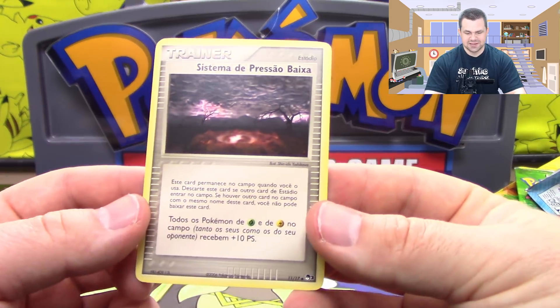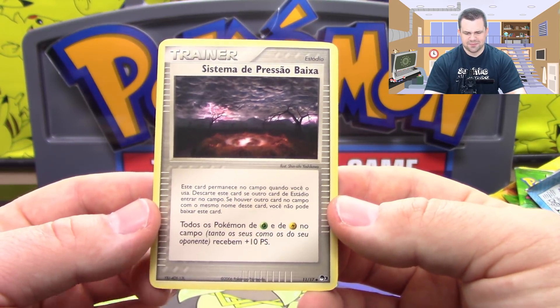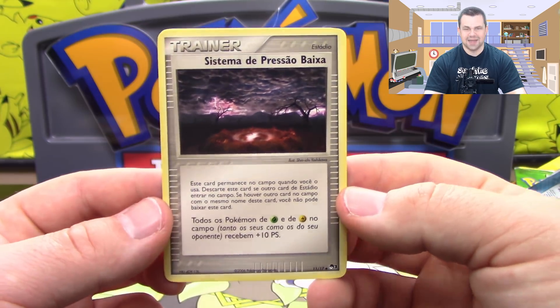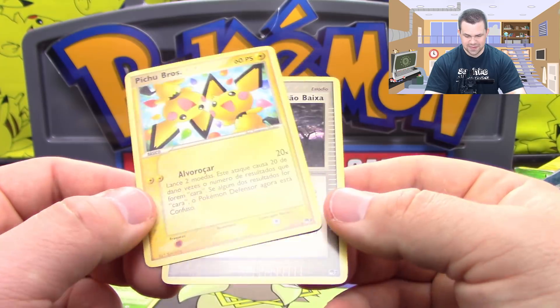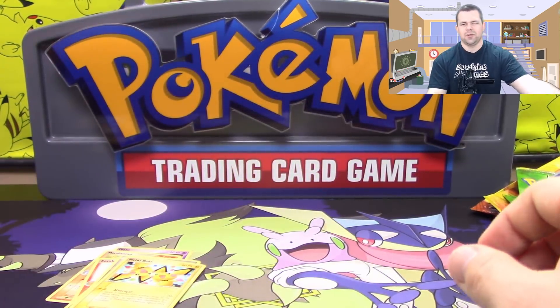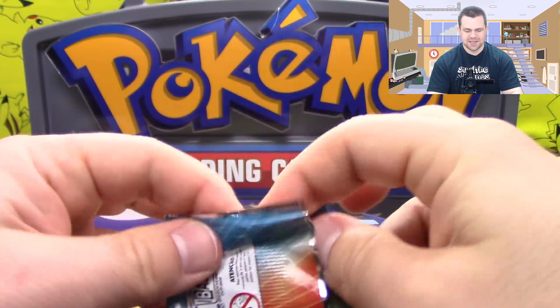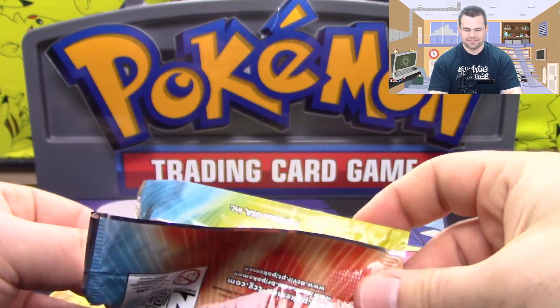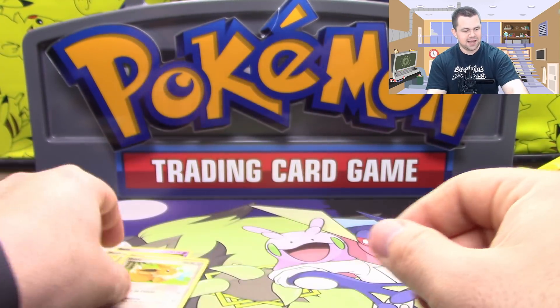I don't know how to pronounce this one — I don't even know what this one is. And Pichu Brothers. One's uncommon and one's a common. You know what, we're just going to open the rest. A lot of people like to keep stuff sealed, but I've kept these sealed long enough, so it's time to open them up. We've got a Marshtomp and an Eevee out of that one.